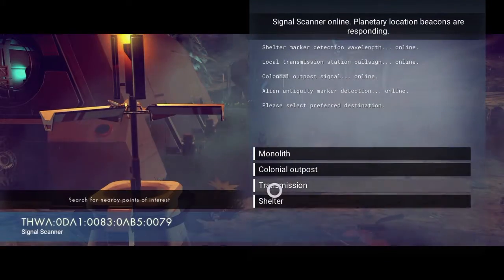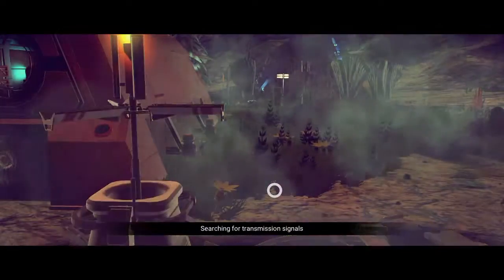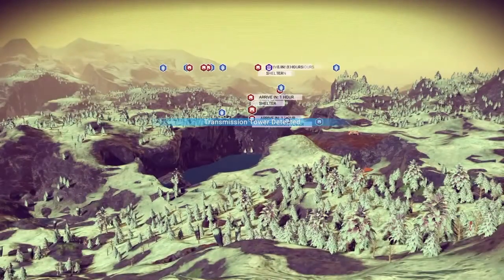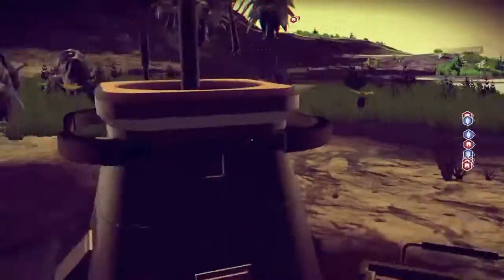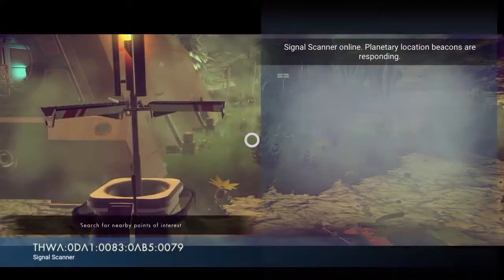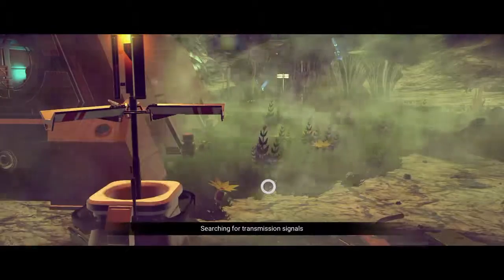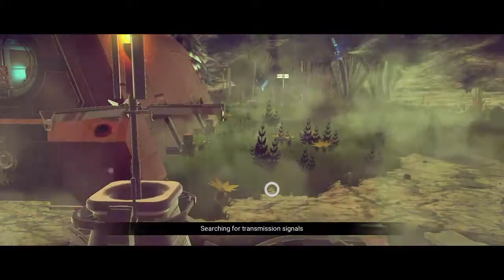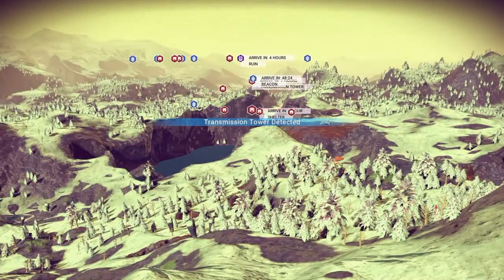You're going to look for transmission — more specifically, you're looking for transmission towers. Select 'transmission' and use as many bypass chips as you want to locate nearby transmission towers. I did it a couple times to find two. Another good way is to use another beacon there to locate another transmission tower.